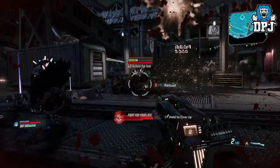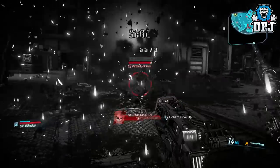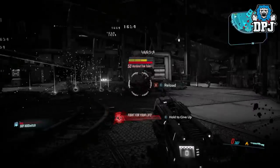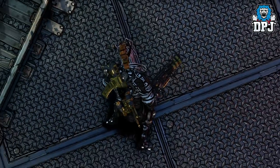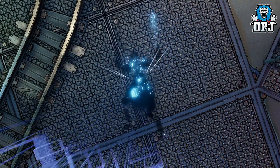So if you are low on ammo, die, go grab some and head back. Zane is actually useful for something. To do this, all you need to do is be using the Digiclone — it doesn't matter what build you are using as long as the Digiclone is one of your action skills.